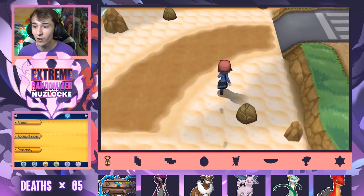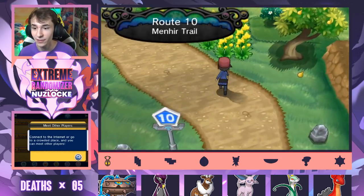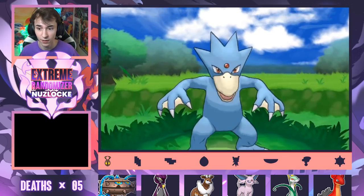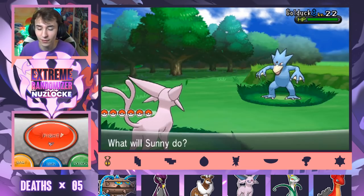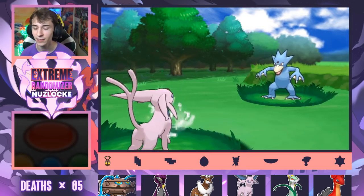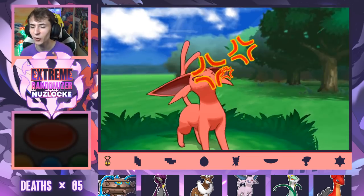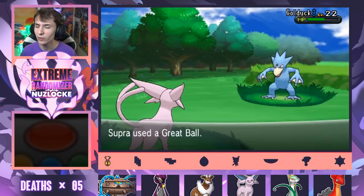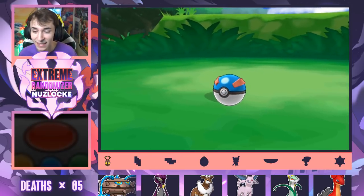Let's head north real quick, get an encounter, then we'll come back and check out Golurk and whatever we catch here. This route seems like it's always got decent Pokemon. Clear Smog. Let me see if I can just do a little bit of damage. That looks like just a little bit of damage. And now I can't attack. I'm going for a Great Ball. Just stay in — be great. It matches, same color as you. The carpet matches the drapes.